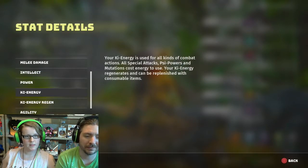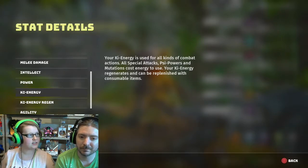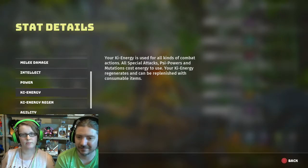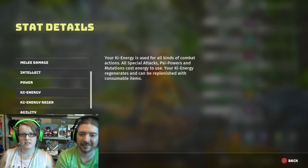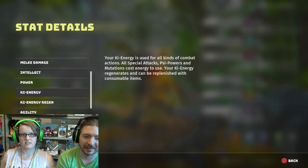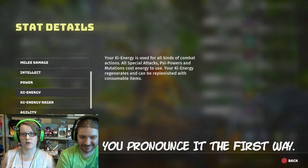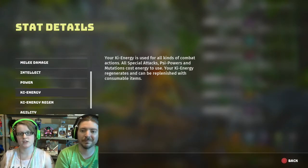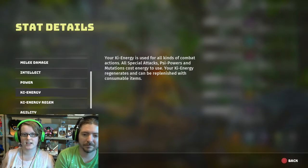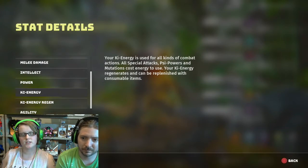Go down to ki energy. Are you sure it's not 'kai'? It might be kai. It sounds like psi. We're gonna go with ki for now, but it might be kai — I really can't tell. I bet it's kai. Your kai energy is used for all kinds of combat actions, all special attacks. Psi powers and mutations cost energy to use. Your kai energy regenerates and can be replenished with consumable items.